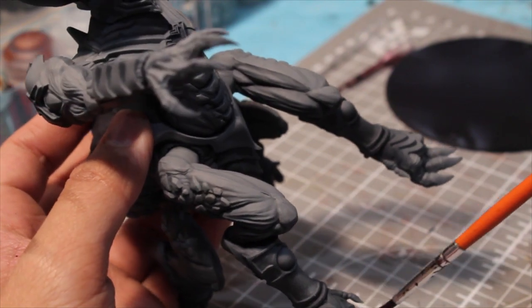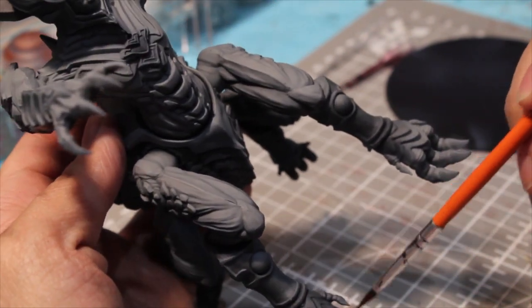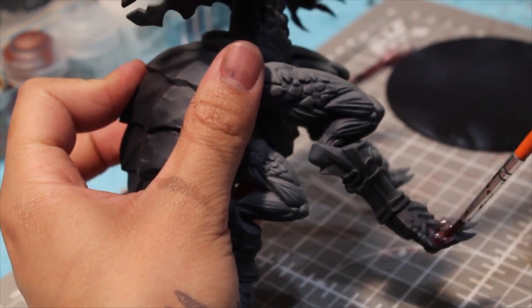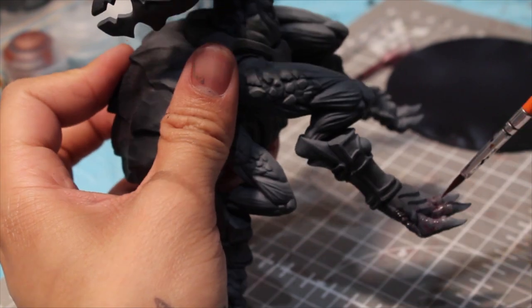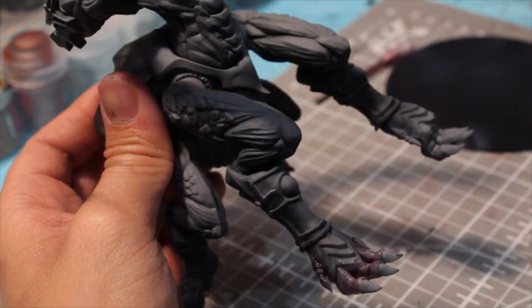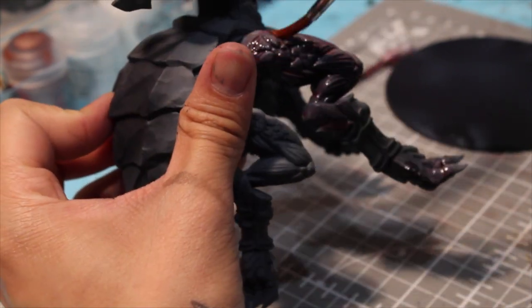Next, to add more depth to the flesh areas, we're going to be using Citadel's Carroburg Crimson shade paint. I mixed it about half and half with Lahmian Medium, and you just apply it all over. Be careful not to let it pool too much in any one place.